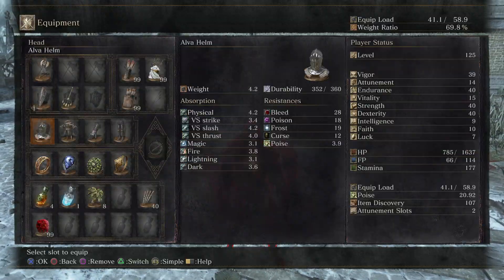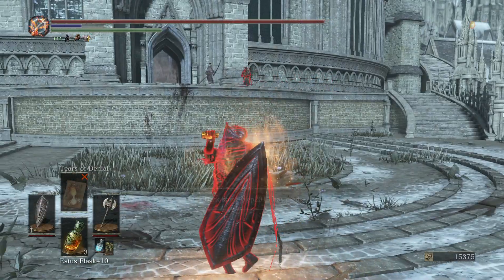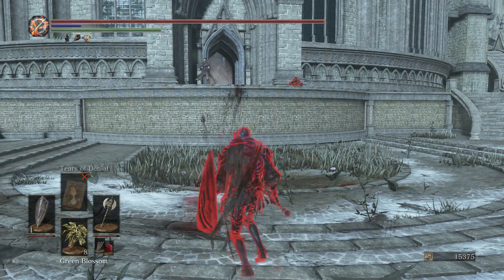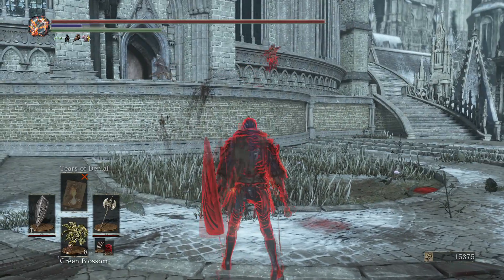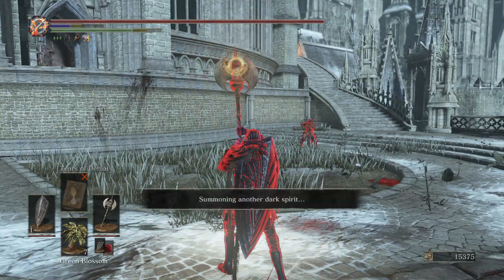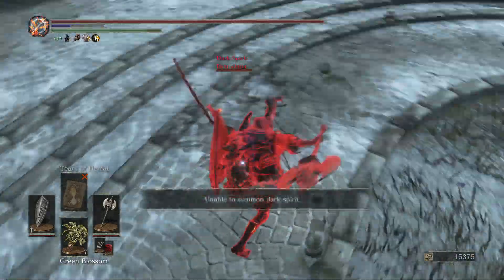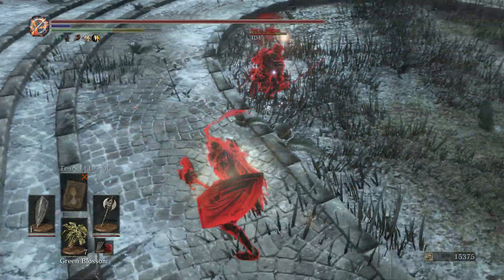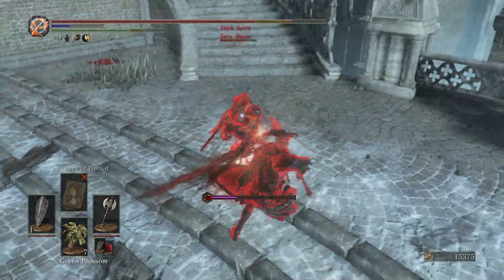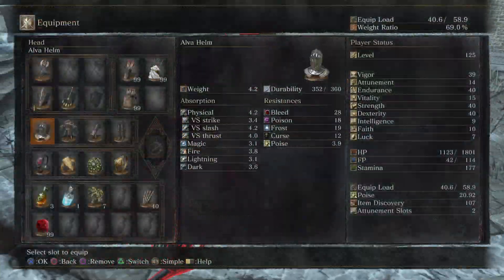You can go up to your opponent, and if they attack you can sidestep while blocking — taking no damage — then backstab if they're prepping for an attack. With the shield you don't have to worry about roll timing or backing away. The black knight shield in particular has such high stability for a medium shield, great elemental resistance, and 100% physical absorption, so it can withstand a lot of abuse.